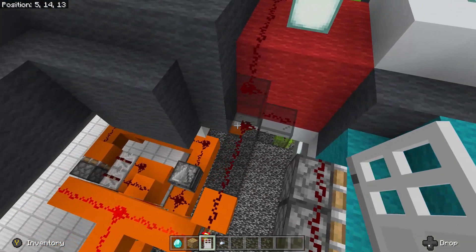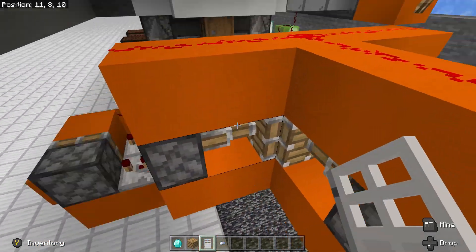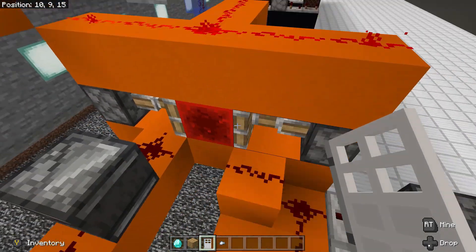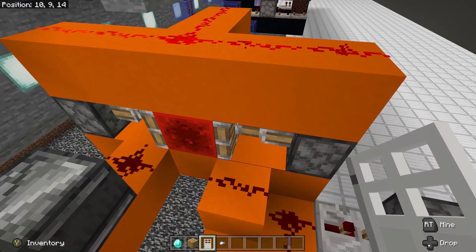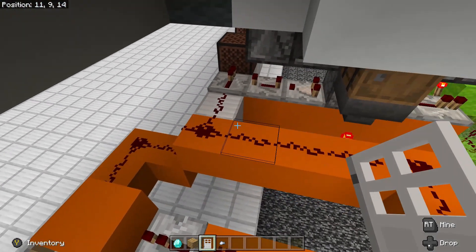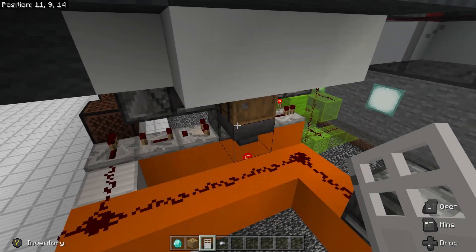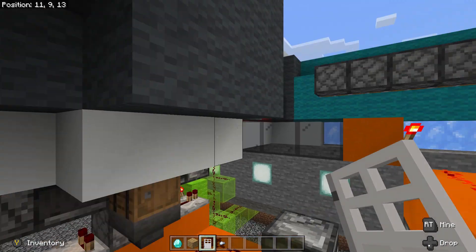This key room's button works the same way, except down here we have a three-way randomizer. The sticky pistons will pull the redstone block one of three ways. If it pulls it back, you get nothing. If it pulls it in one direction, you get one pulse and are sent one key. And if it goes the other direction, the observer will fire twice, giving you two keys.